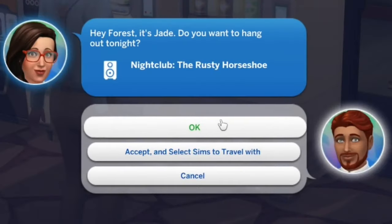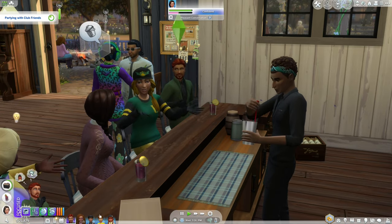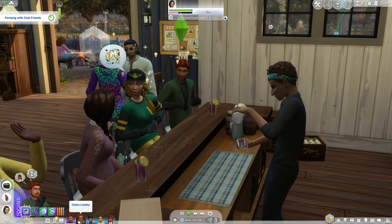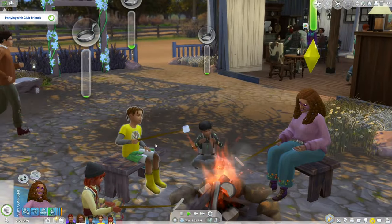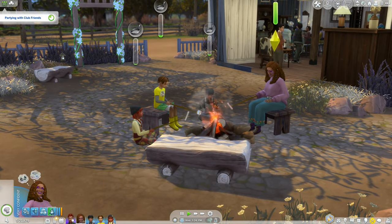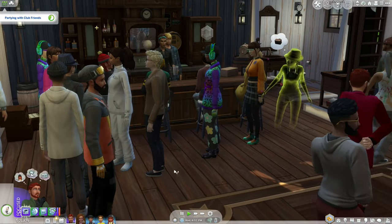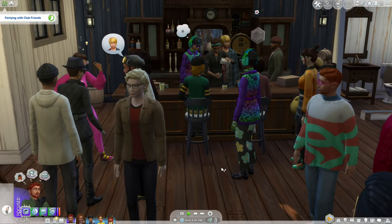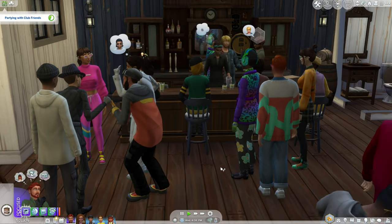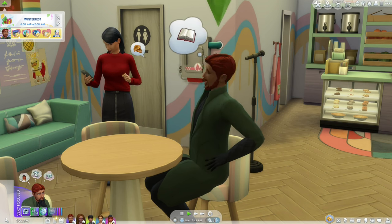Let's go hang out with Jade. It's Winterfest, and Forrest brought his kids and Claire with him — they're out here roasting over the fire, making marshmallows and hot dogs, while Forrest is inside talking to Jade and drinking a buffalo wing tea. Well, it was nice hanging out with you Jade, but I think we're going to go to Thrifty and check out the amateur comedy night. Forrest did a comedy routine and had his cup of coffee, so now we can go home and relax for the rest of Winterfest.